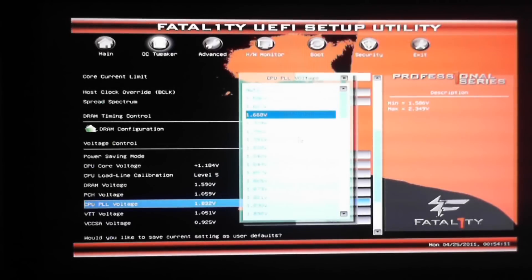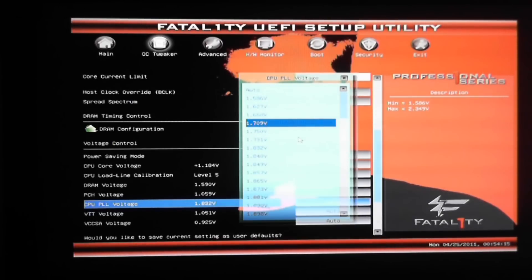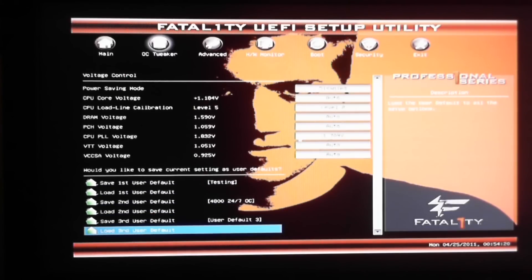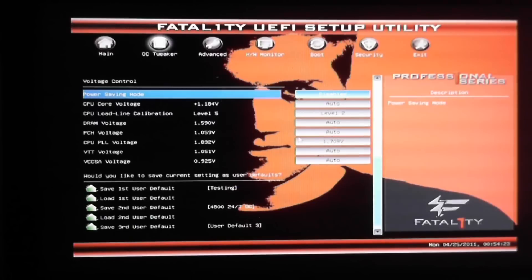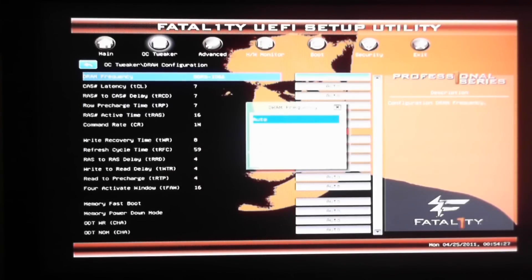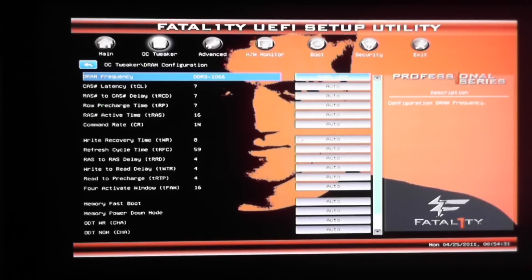Go ahead to your CPU PPL voltage — you can actually lower this, which will help prevent a little bit of heat and the computer will still run just fine. Lower that to 1.709. Under the DRAM settings, you can go ahead and change it to whatever you wish. It comes with preset settings — either DDR3-1066, 1333, 1600, 1866, or 2133. I have DDR3-1600, but I'm going to go ahead and set it to 1333.